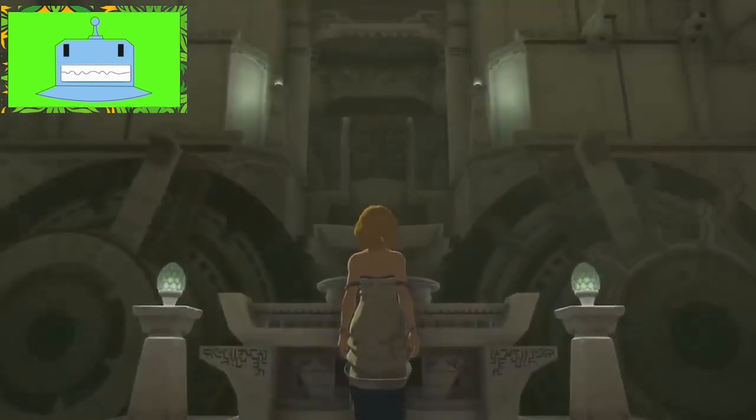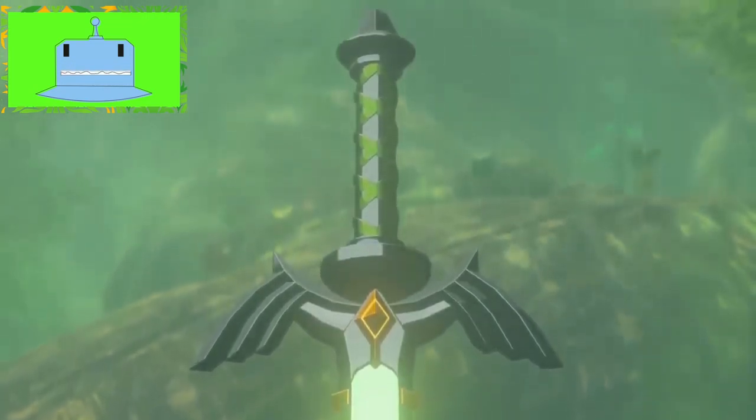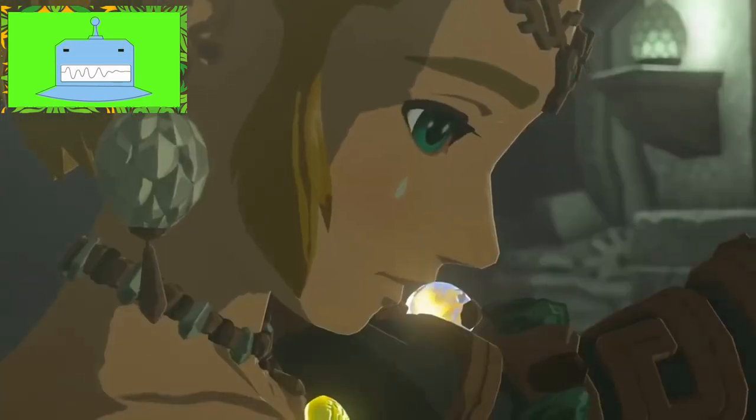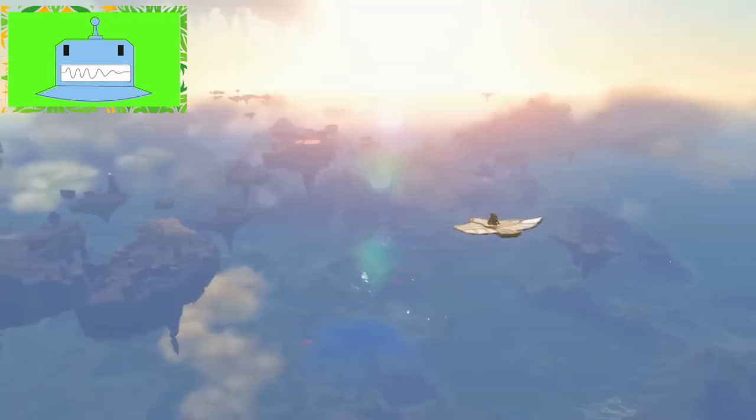They even have large crystallized charges, which are worth 20 normal charges but require three pieces of rare large Zonaite. To access the Great Abandoned Mine, you'll need to face off against Master Kohga, the leader of the Yiga clan. Defeating him will not only grant access to the forge construct but also reward you with 100 crystallized charges, enough to begin upgrading your energy cell.